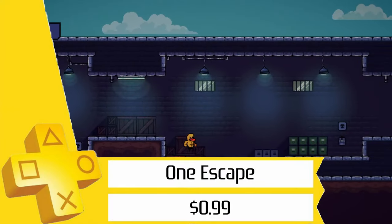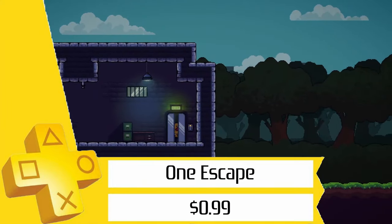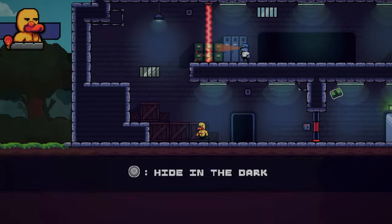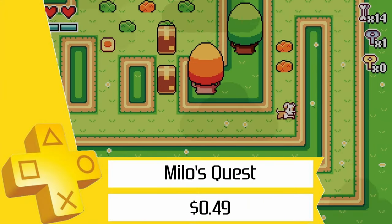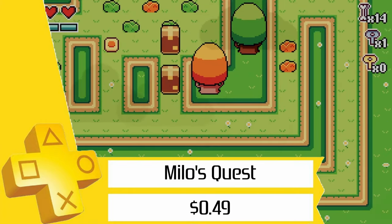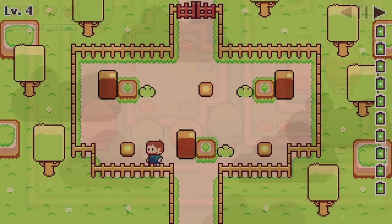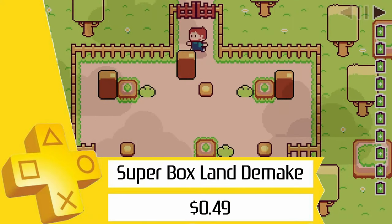Looking through PS Deals, you can get a whopping 20 games for only $10, and that's with 22 stacks since a few of them are crossbuy. If you want to expand your budget a little more, you can grab north of 30 stacks for just $15 with some of the games that are only $1 with crossbuy.